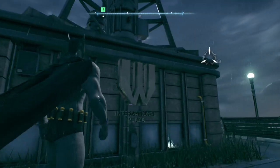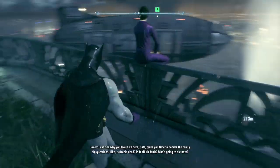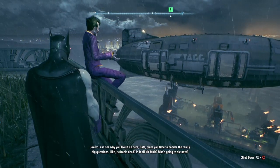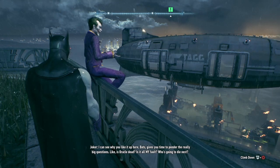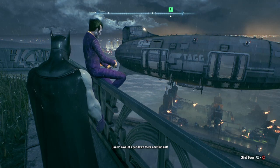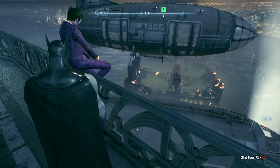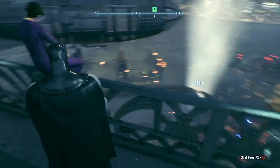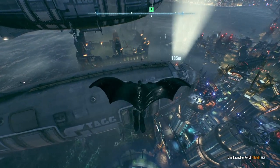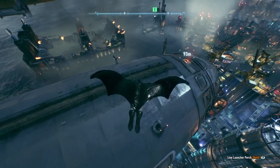Seriously though, why not just call it the cryptographic sequencer? Joker says: 'Get off my building — I can see why you like it up here, Bats. Gives you time to ponder the really big questions. Like, is Oracle dead? Is it all my fault? Who's going to die next?' Don't you find it a bit of a coincidence that the airships are right behind Ace Chemicals — the place where Scarecrow tried making that chemical toxin bomb? Alright, we're heading into the airships. This is where the fun starts.